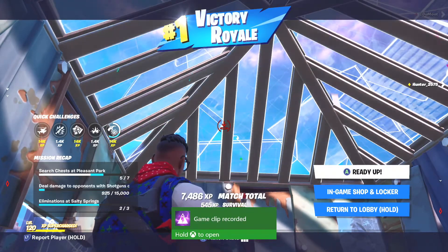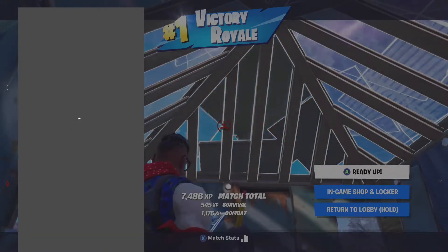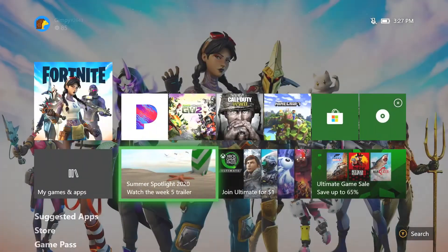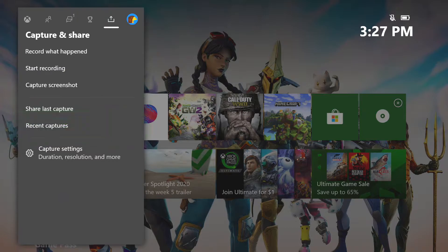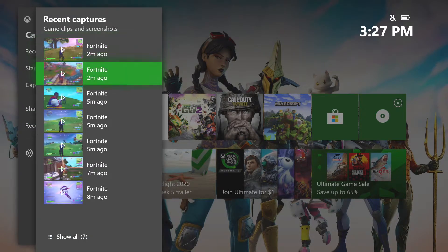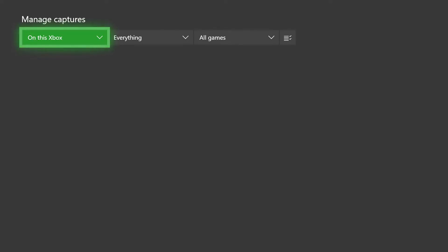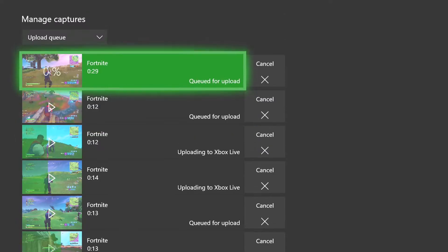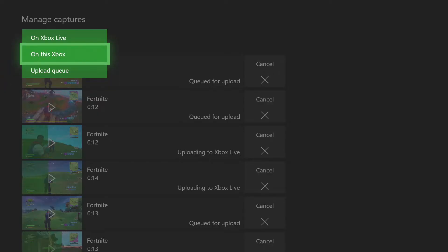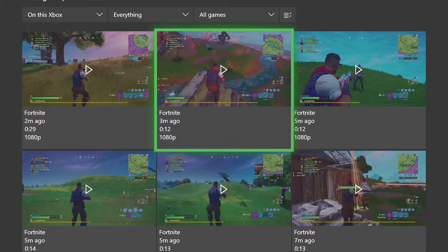Once we have that done we're going to close out Fortnite real fast because we don't need to be in here anymore. Once you're at your main menu, just press your home button and come over here to recent captures. Most of you will probably already know how to do this from playing on Xbox. Right now it'll be uploading to your Xbox Live so you can find it on your phone.